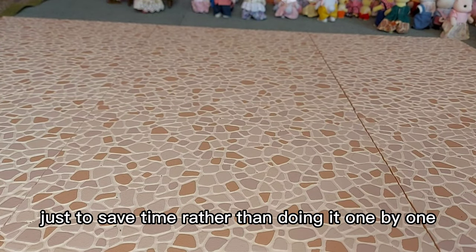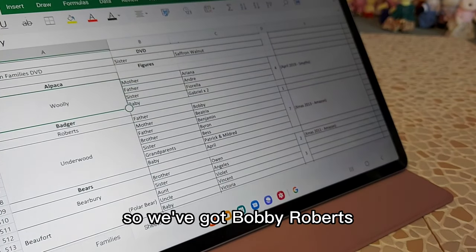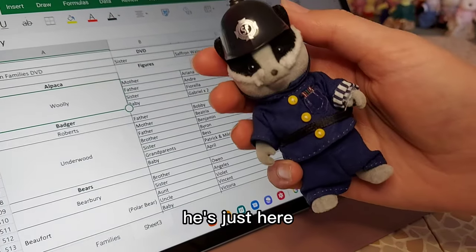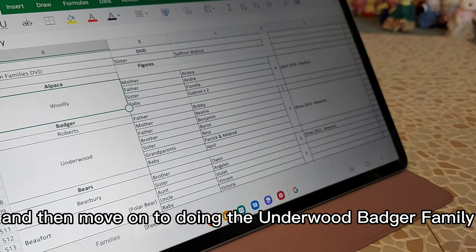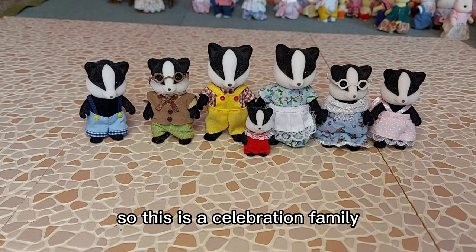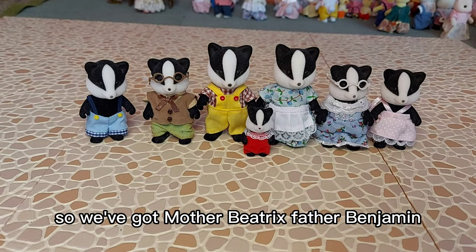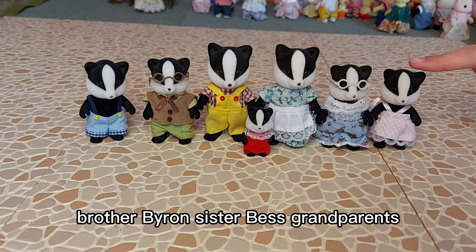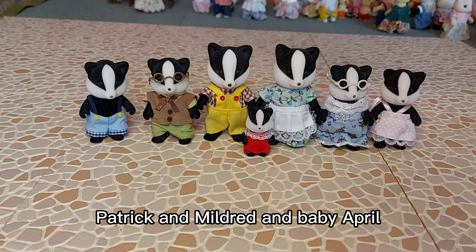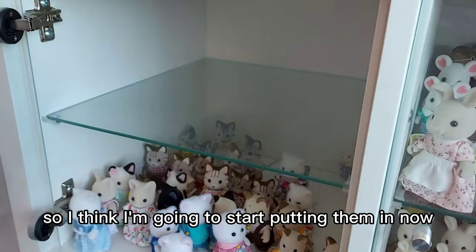I'm going to move this family to the side so I can put them all in the cupboard together, just to save time rather than doing it one by one. Next is the Badger family. We've got Bobby Roberts — he's the policeman, he came with a set, so I'll put him to the side. Then the Underwood Badger family — this is a celebration family, so all the figures came together: mother Beatrix, father Benjamin, brother Byron, sister Bess, grandparents Patrick and Mildred, and baby April.